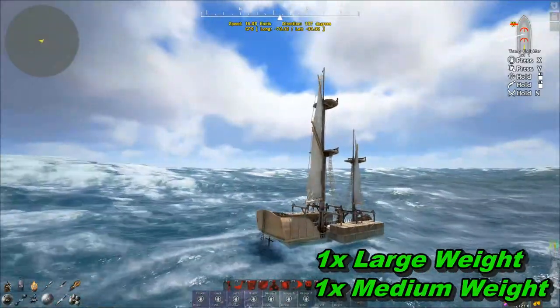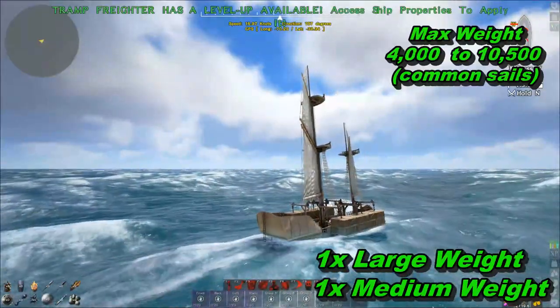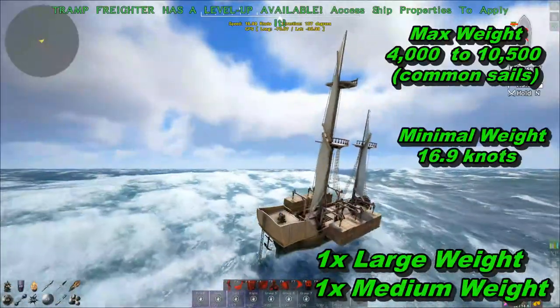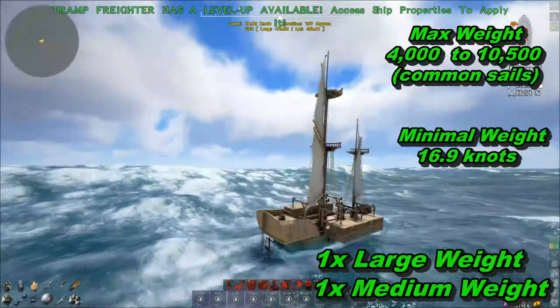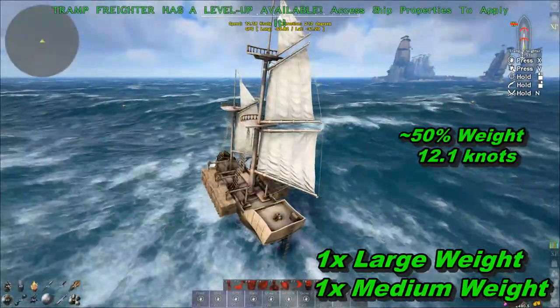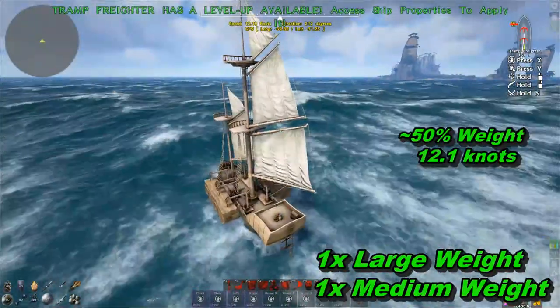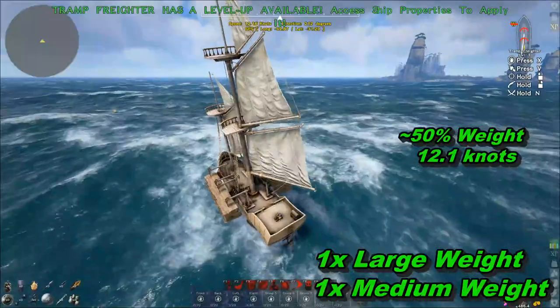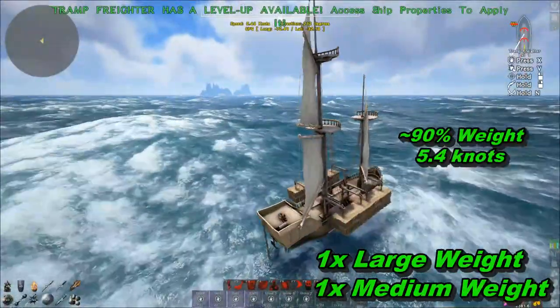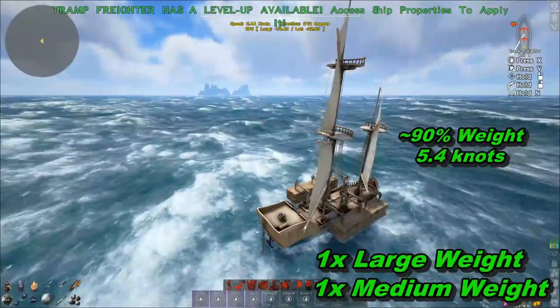The weight sail setup raises the overall ship weight from 4,000 to 10,500 pounds. However, the speed is sitting at 16.9 knots even with minimal ship weight. At 50% ship weight we're at 12.1 knots, and at a fat 90% weight we're going 5.4 knots — which is asking to be sunk by a raft.